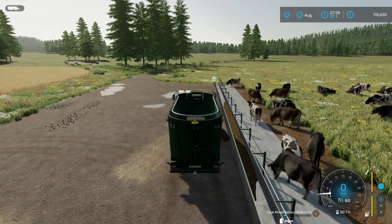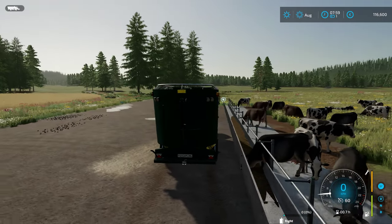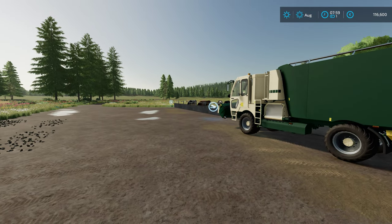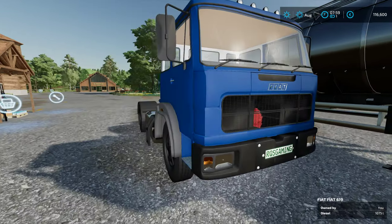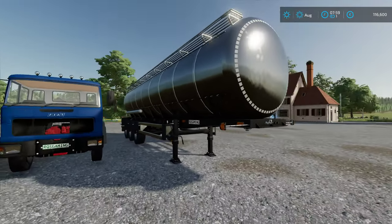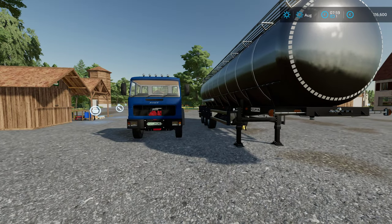I purchased a couple of things — they didn't show up in the used market so I just said I can't wait anymore. I picked up this Fiat from the in-game mod hub. It's kind of an inexpensive truck with about 230 horsepower — should be plenty to pull a tanker around. Going to get a semi tanker for our milk because that little tanker is just getting to be too much.